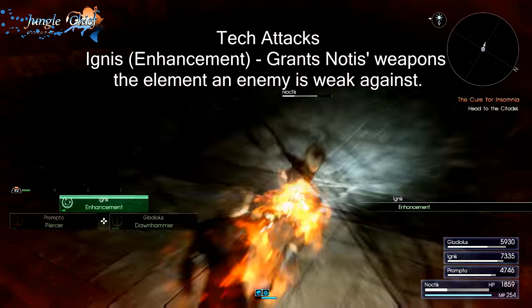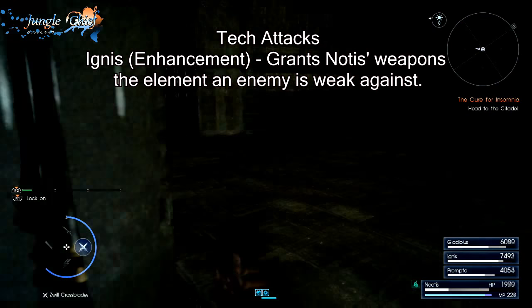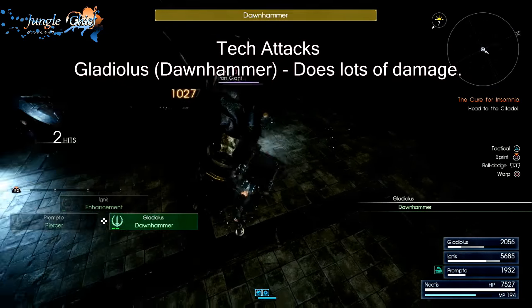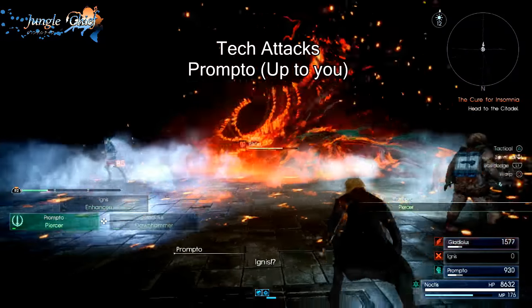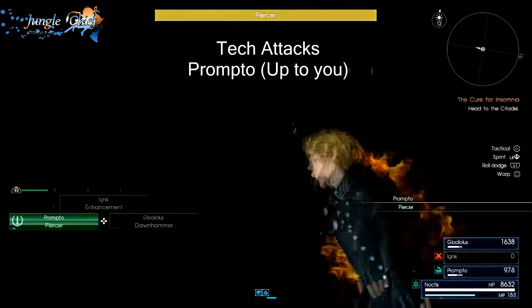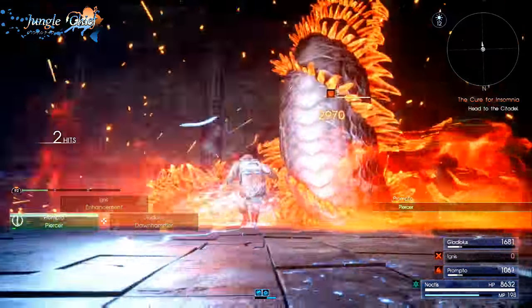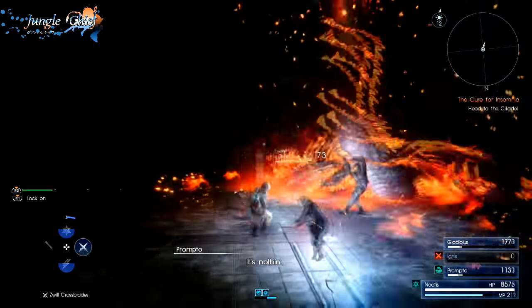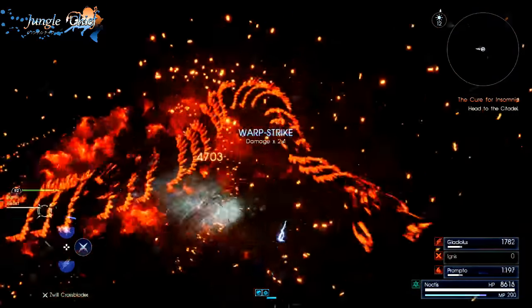For tech attacks, I would recommend Enhancement on Ignis for the large damage buff it can give you, and Don Hammer on Gladiolus because it just does truckloads of damage. And then on Prompto I used Piercer. There might be some better options — I just liked Piercer because it was a really inexpensive attack, and whenever I needed something that would make me invincible and do a little bit of damage, Piercer was always there.